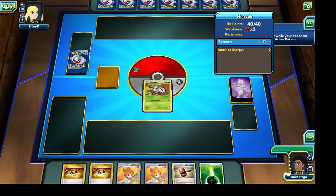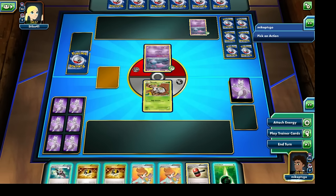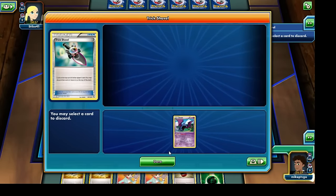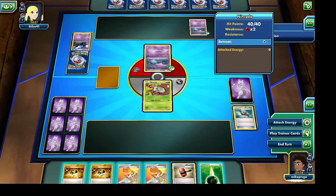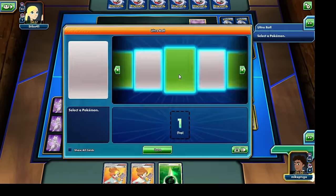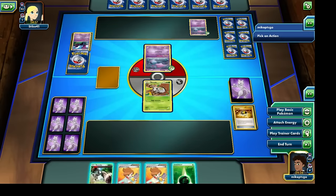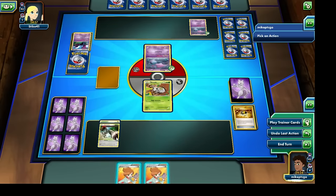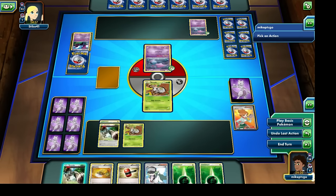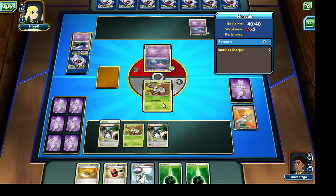Alright, so it looks like we're going to start off with a Kangaskhan as our active Pokemon. I'm probably going to have to resort to using the Juniper. Let's go ahead and use the Trick Shovel — it looks like the opponent is running a Bat sort of deck, so this could be a little troubling in case they can quite easily pick off our Pokemon, which have very low HP. Let's bring out a Bunnelby temporarily, lay it down on our bench, attach a Grass Energy card to it, use the Juniper for new cards, lay down another Kangaskhan and Bunnelby, and end our turn.